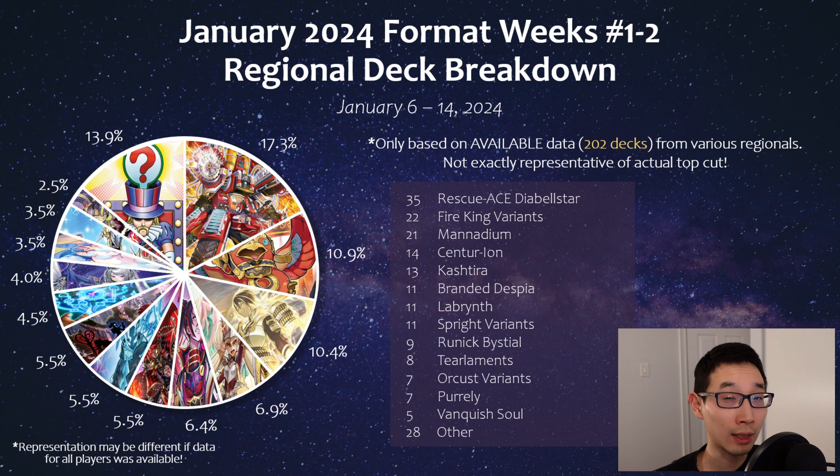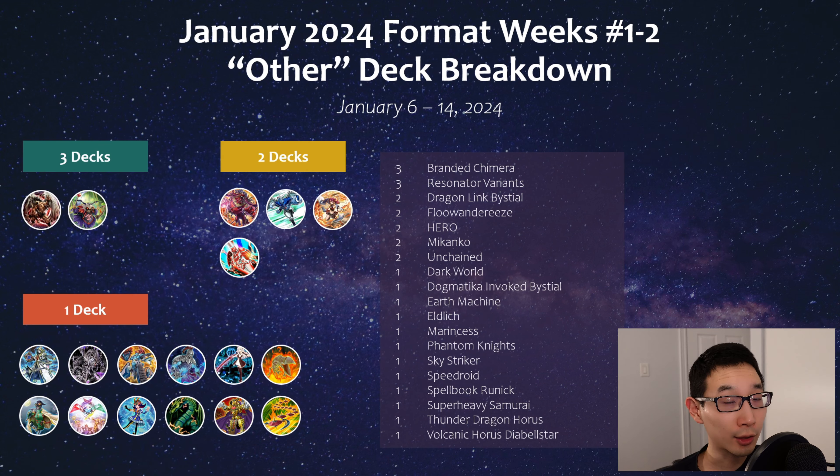There's also a good amount of Runic, Bestial Synchro, some Tier Limits, Pearly still sticking around, and also Vanquish Soul, plus a bunch of decks in the other section. In that other section, Bestial, Resonator, and Chimera each had three tops. Chimera is on the rise — usually neck and neck with Branded Despia, but Branded Despia has definitely had more tops so far among those that are known.